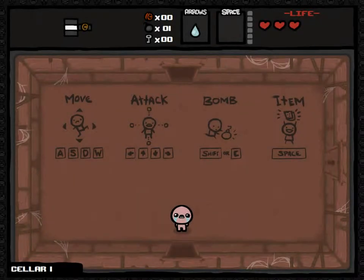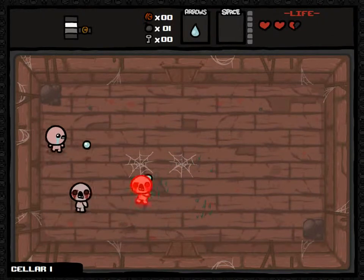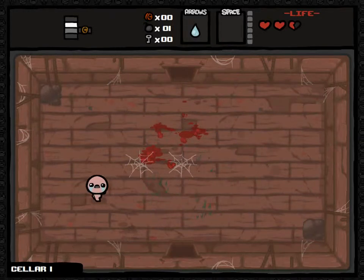Each time the game is randomly generated - notice I can go up and down instead of left and right this time, and I need a key for it here. So let's go. Notice up here I've got a map that unlocks. These things are evil - but I killed them.